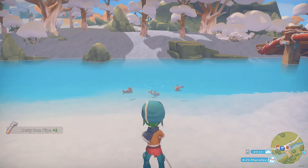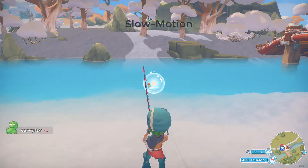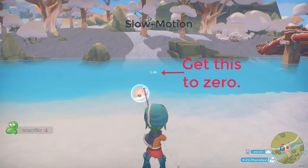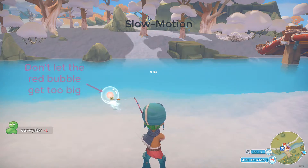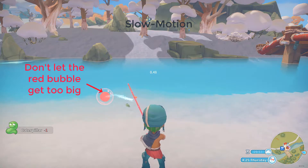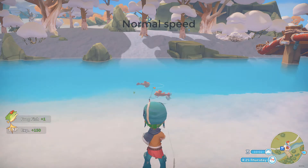Wait for the biting alert, then click the left mouse button. There are two things to balance when reeling in a fish: you want to keep the white bubble on the fish as it swims around, and you want to reel in without putting too much tension on the line, represented by the red bubble. Reel in by holding the left mouse button until the timer in the center reaches zero. Don't let the tension get too high — that's when the red bubble reaches the outside of the white bubble. To relax the tension, just stop reeling while still keeping the white bubble on the fish.